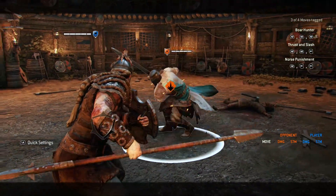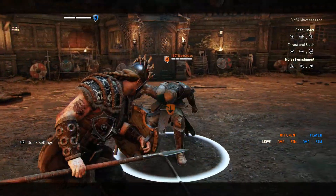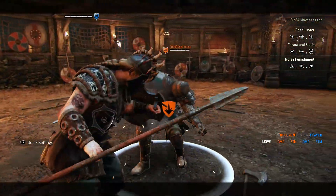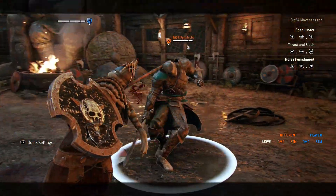On Valkyrie you can dodge back then do your own bash. The timing is hard but it guarantees a light. Another option on Valkyrie is doing the dodge to the side attack. The timing is a bit more easy and more forgiving.